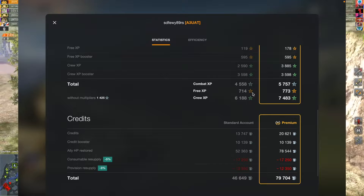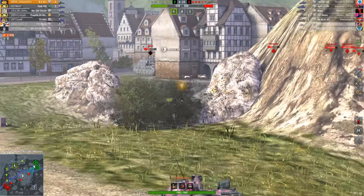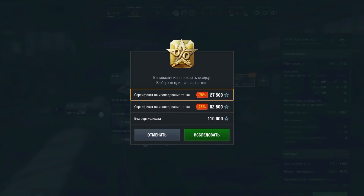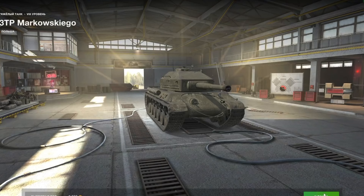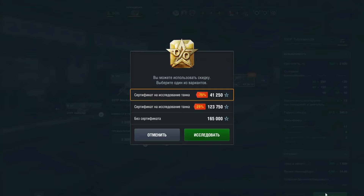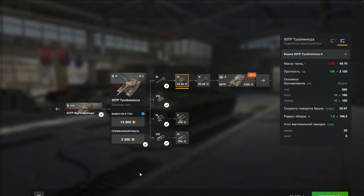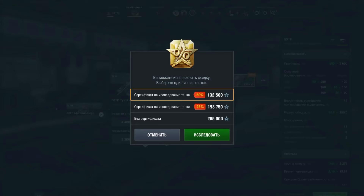Now the first piece of advice is related to free experience: don't waste it. You should use this currency wisely because farming free experience is not easy — you can't just throw it around left and right. Don't spend free experience on researching tanks. I recommend using it only to research modules. The most important thing when buying a new tank is to get it to the top configuration as soon as possible. After that, you can easily farm experience on it and progress to the next tier tank.